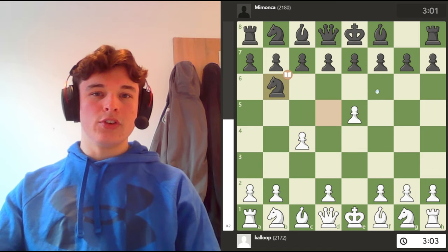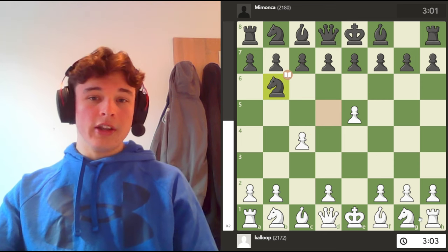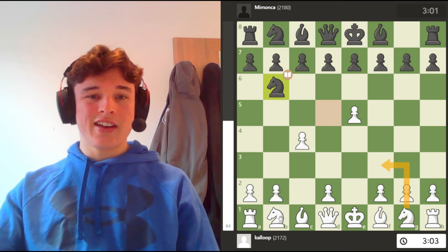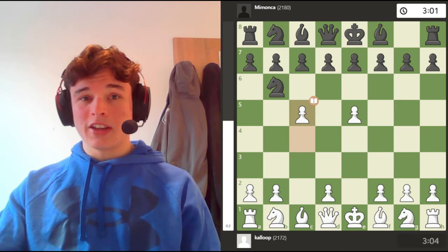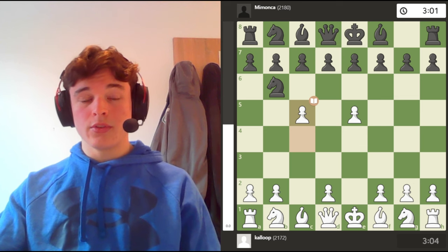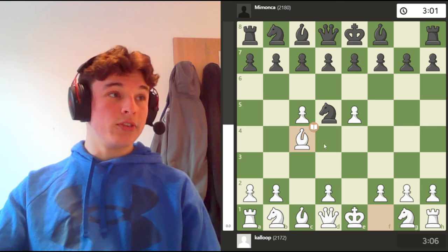We have the classic Alekhine's Defense — you just shove the knight around in the center, force it back to b6. Normally the moves are knight f3, knight c3, or d4, but here we're going to continue pushing the knight around with c5, force the knight to d5, and then play bishop c4.